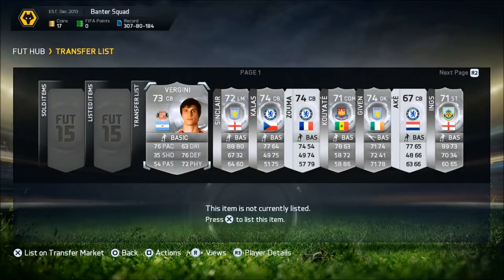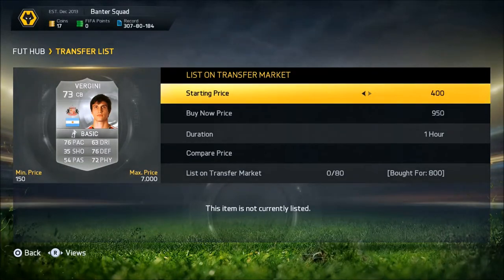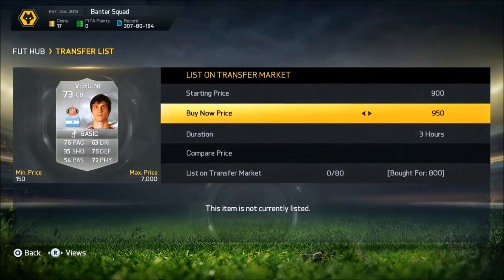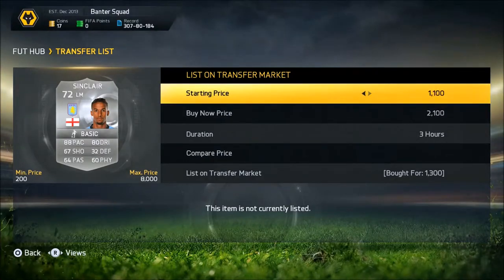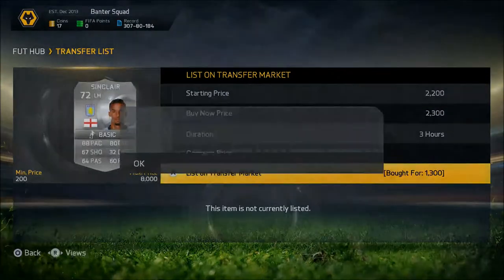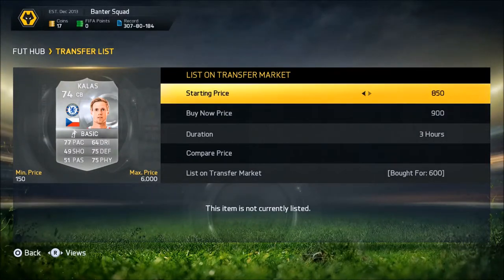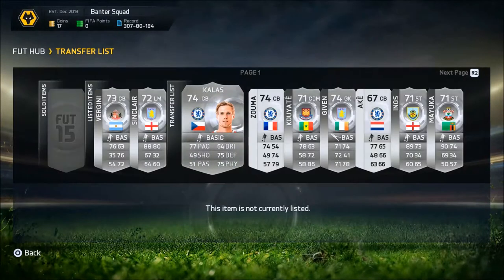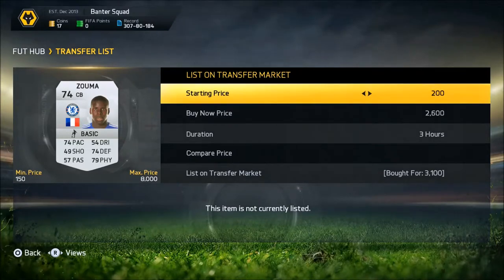As you can see we have a full trade pile of Barclays Premier League silvers. We bought this Vargini — we're going to list him up for $950, bought for $800. We have Sinclair, bought for $1,300, and we're going to sell him on for $2,300 coins. This Colossus — we're trading with him again. He used to be rare but he just isn't rare anymore because of all these silver Team of the Season cards coming out.